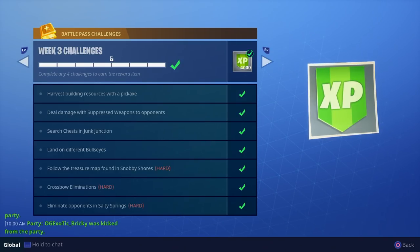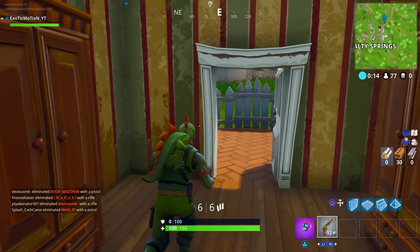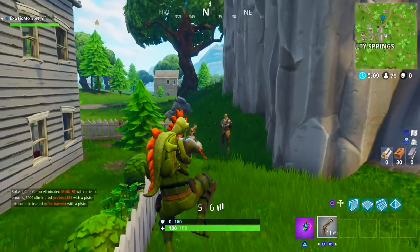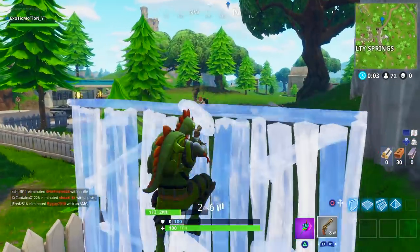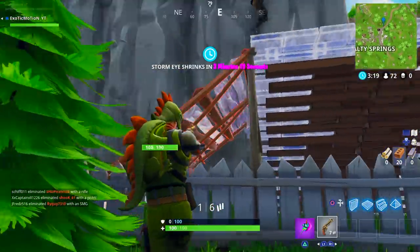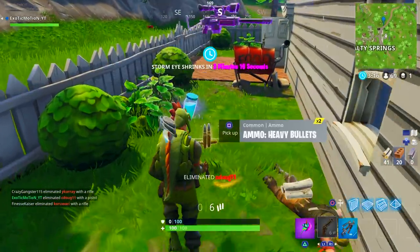The next hard one is eliminate opponents in Salty Springs. This one can be very difficult. In the background you can see I actually got two kills with the Magnum — it's pretty hard if you don't land there early. There's going to be a lot of people there, so Salty Springs is packed right now. I suggest getting there first, landing as quick as you can, getting a weapon, and then just start killing people. Luckily, it's only three kills required, so it is manageable.